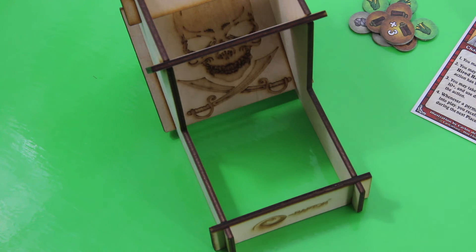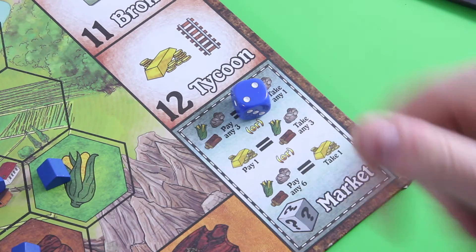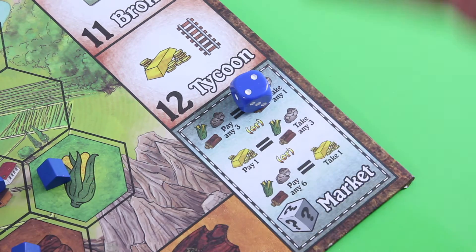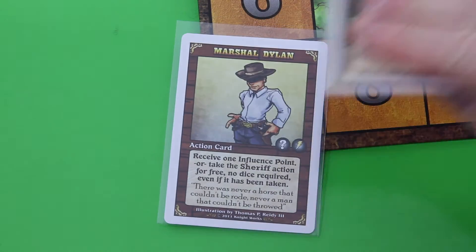I roll two dice this time — again a very poor roll. I really have to start trading. I'll place one die onto the wood production space, and the two goes down to the market. I can place any die there and this allows me to get one gold for any six resources — really incredibly expensive. But the trader isn't much better at five to one. Let's resolve the actions, starting with the purple player. We draw two cards and unfortunately we're not lucky — no event card this round.